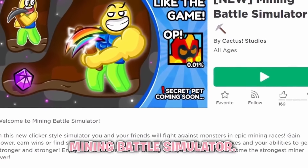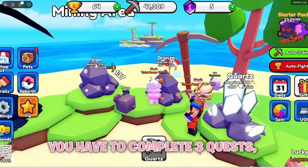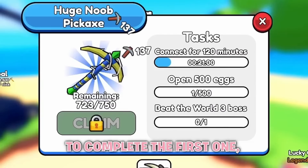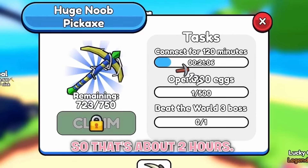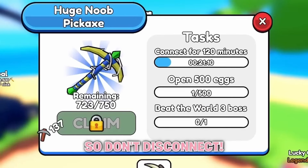Firstly, join Mining Battle Simulator. To get the item, you have to complete 3 quests — click here to see all of them. To complete the first one, you just have to be active in the game for 120 minutes, about 2 hours. If you leave the game, the timer will reset, so don't disconnect.